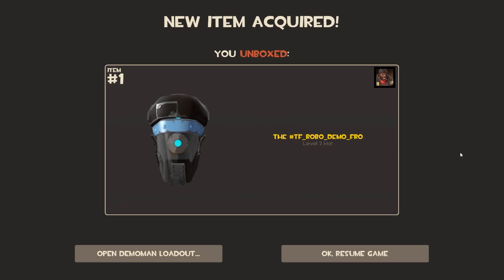The Robo Demo Fro - looks like a giant cyclops. So there you go, 10 Robo Crates unboxed. I may do more, not sure - it depends on what other hats and miscellaneous are out there. You can get a general idea from the Team Fortress blog. We'll see, don't know if I'll open more. Till next time guys - peace.